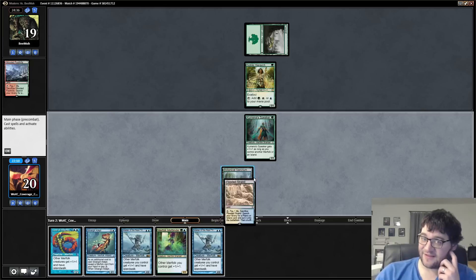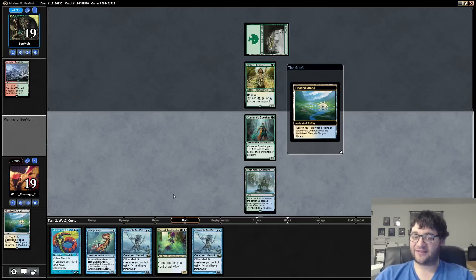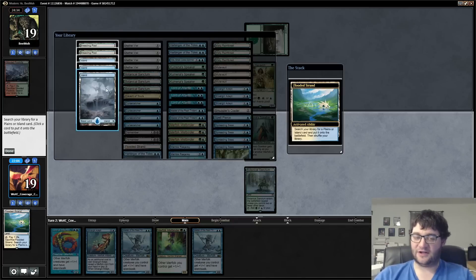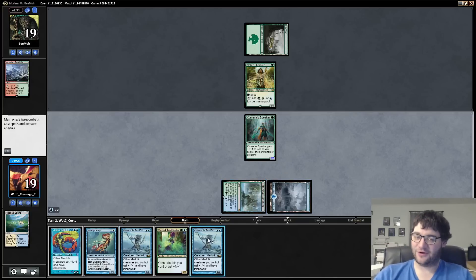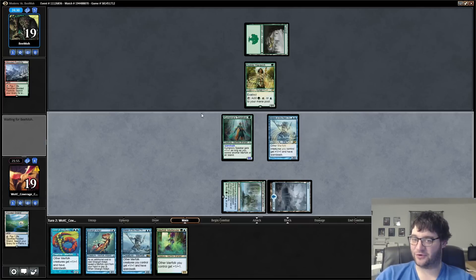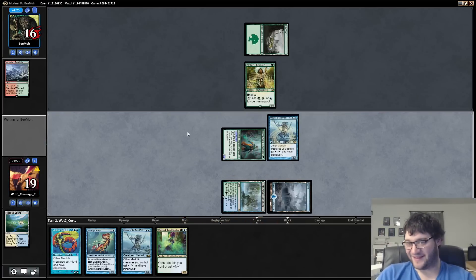It's hard to say given this start from our opponent into Noble Hierarch, but it seems like a matchup where we're not going to need the card advantage. We have four lords in hand — let's just play the lords and kill our opponent really fast. We're on the play, let's take advantage of that and just beat down. I think we'll probably be on track for a turn-four kill. This is why you play the deck — for hands like this.